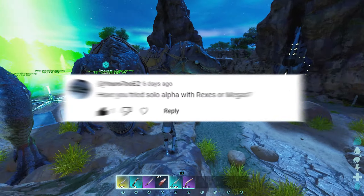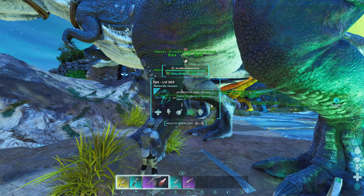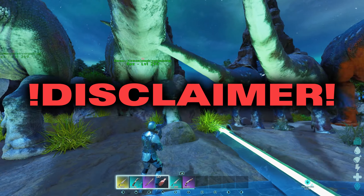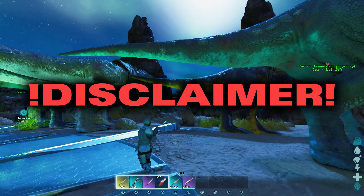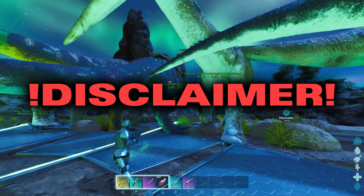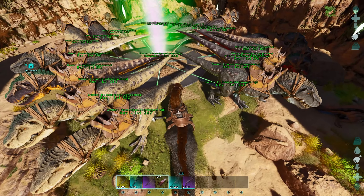This video was prompted by a comment on my last video, so y'all need to comment more and you might just prompt a video. This is just a disclaimer — this is with the bare minimum, so these dinos are nothing special, no mutations. I'm doing it with the bare minimum to show you guys what you have to at least have before even thinking about attempting alpha broodmother. Today we will be using Rexes as they get the higher HP and melee boost per level and dino damage multiplier.